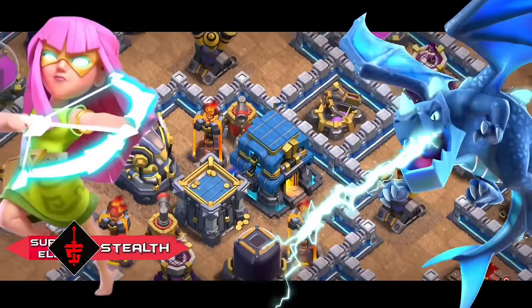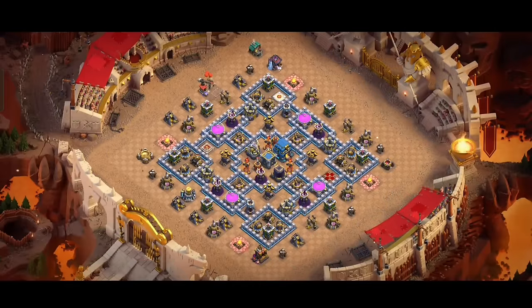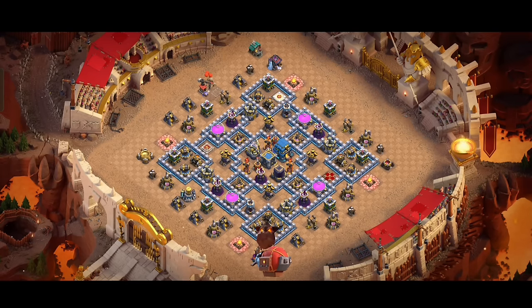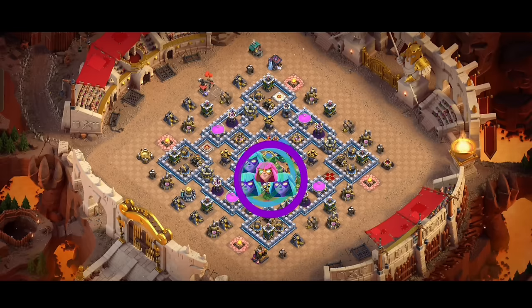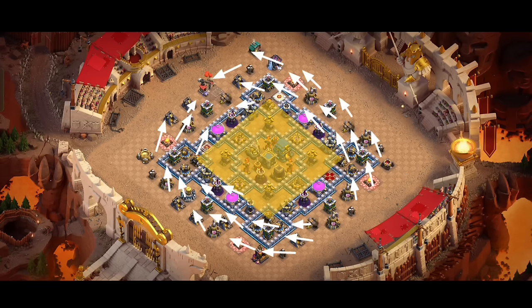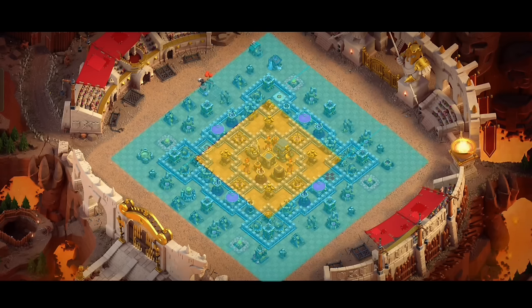At number 1 we have the Electro Dragon Super Archers Blimp strategy. Electro dragons are one of the strongest troops in Clash of Clans and with super archers blimp they can destroy even the toughest base. The basic execution is similar to the previous attack but we use super archers in our CC instead of super wizards and add one more clone spell. We drop a lava hound backed up by the battle blimp. Once the blimp is about to reach the core we drop an invisible spell and manually open it on top, then drop two clones, rage, and another invisible spell on our super archers. With rage ability the cloned super archers destroy the buildings while we use invisible spells every four seconds. Then we deploy our electro dragons and loons to flank and clear the rest.